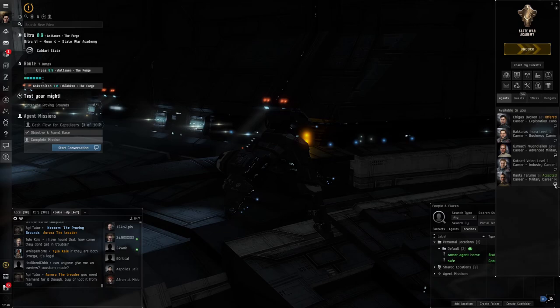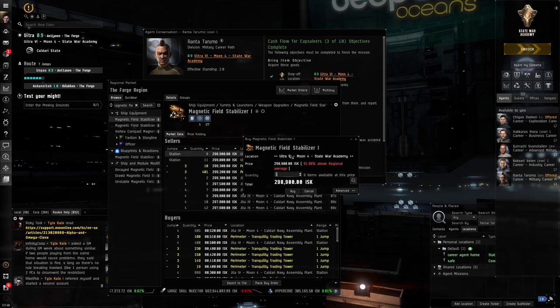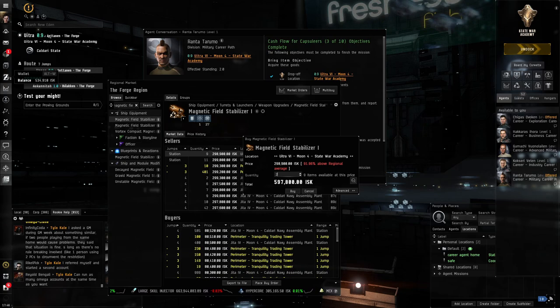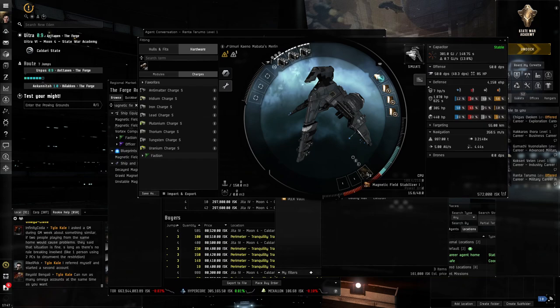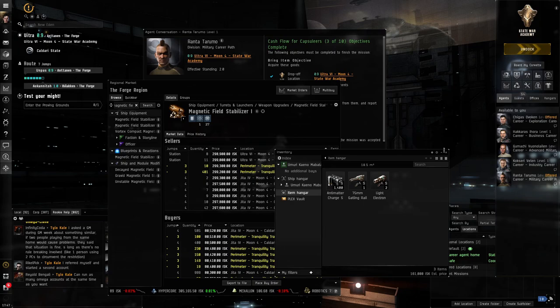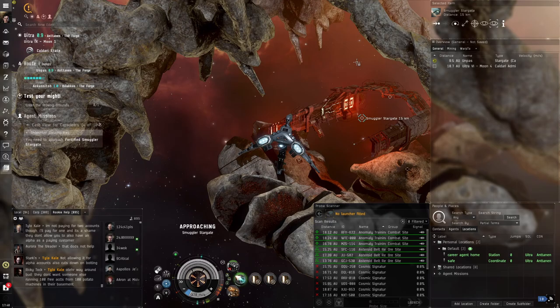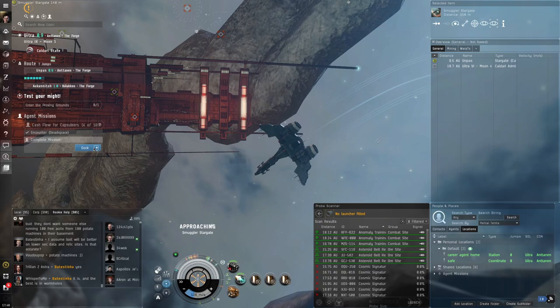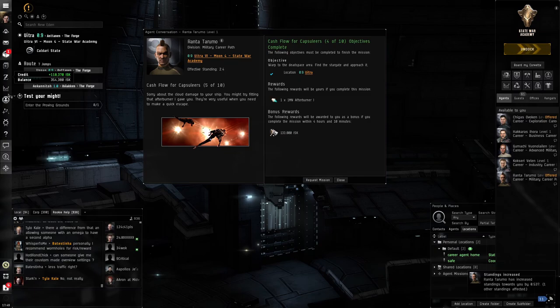We approach webifier drones and activate MWD to close distance despite being webified. They die quickly. We're now going almost 2,000 meters per second. After killing the enemies, the documents appear in our cargo hold. We dock back at the station, complete the mission, and get some more light electron blasters plus ISK. Now we can buy the magnetic field stabilizers — maybe one or two depending on funds.